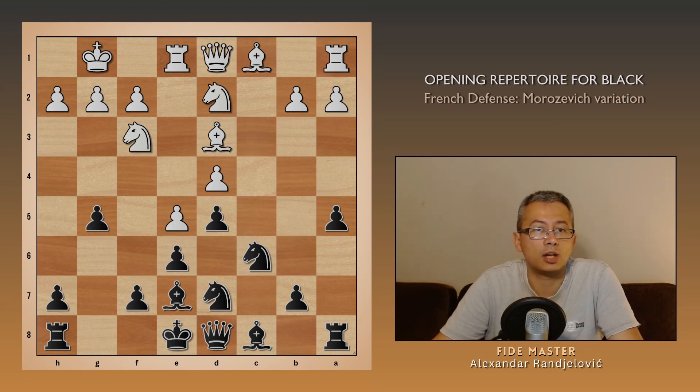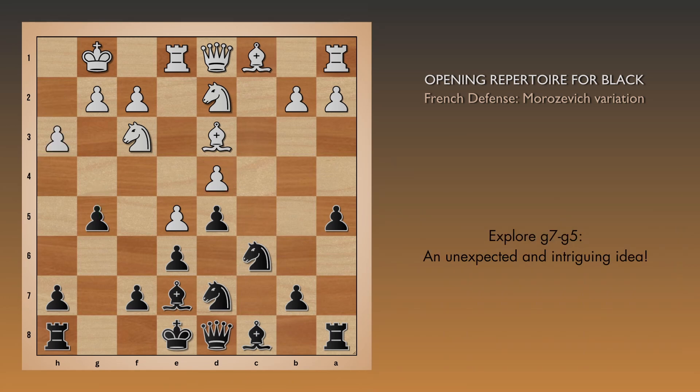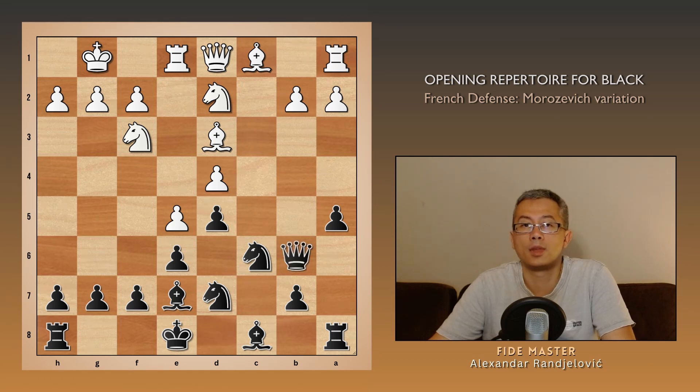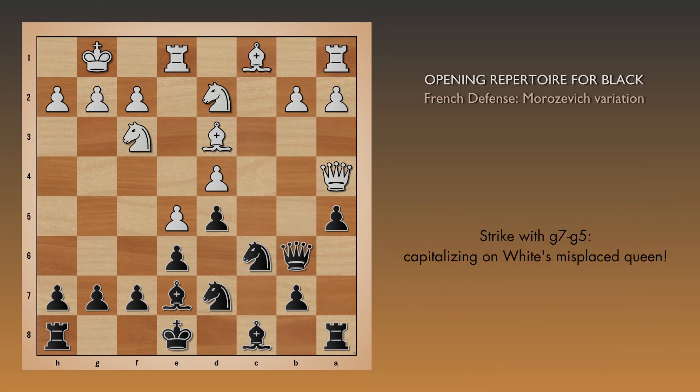But before we continue in that direction, there is a rather unusual possibility that you should consider: the crazy-looking g5. Although it seems to come out of nowhere, it's not uncommon in the French defense. The idea, of course, is to follow up with g4. If white plays h3, black can persist with h5, aiming for g4 on the next move. However, I would recommend the same move Wesley played, queen b6. Now if white insists on defending the d pawn, it would require an awkward move like queen a4. With the queen completely misplaced, it's a dream scenario for black to strike with g5, and black gains a significant advantage after h5 followed by g4.